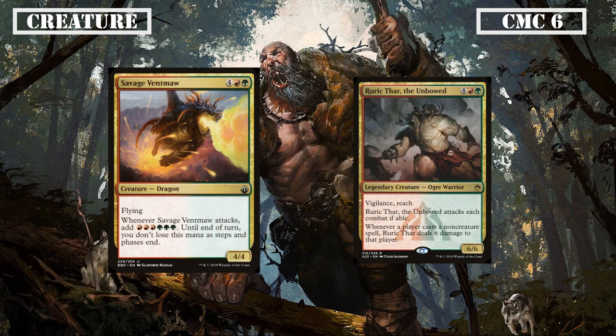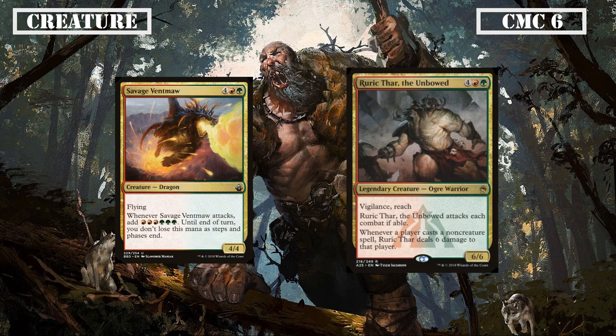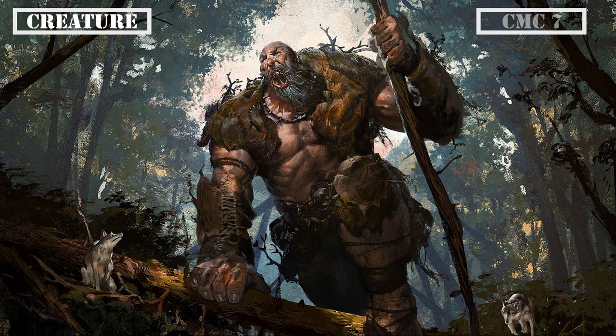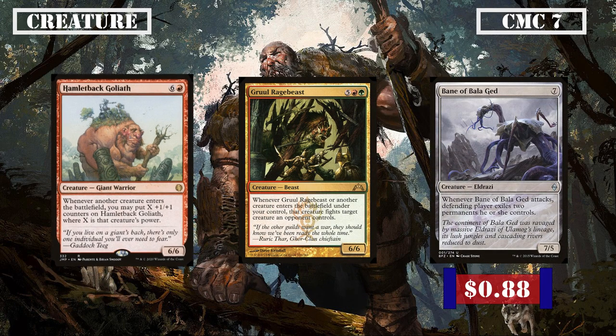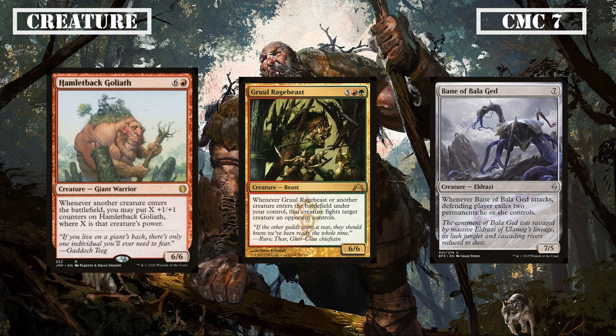Finally, a pair of Gruul cards brings up the tail end of this slot with Savage Ventmaw and Ruric Thar the Unbowed. Savage Ventmaw is a 4/4 flyer that, when it attacks, generates us 3 red and 3 green mana that does not get removed from our pool until the end of the turn, giving us a large amount of mana to either use our commander's ability or hard cast creatures from our hand. Ruric Thar is a 6/6 with Vigilance and Reach who has to attack every turn and deals 6 damage to any player who casts a non-creature spell, making it a potent roadblock for any spellslinger deck and leaving us mostly unharmed due to being primarily creature focused.